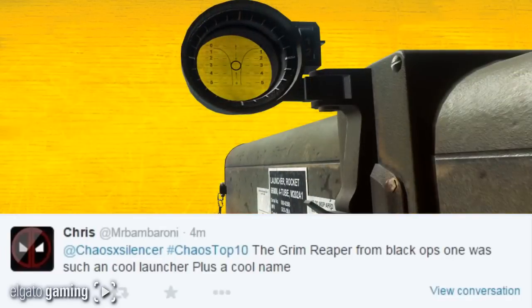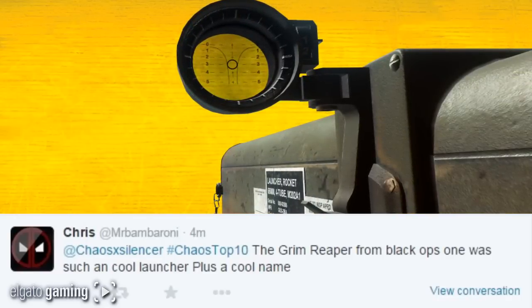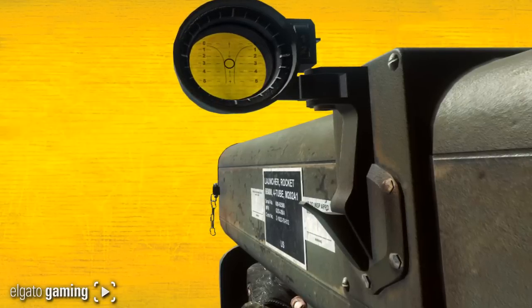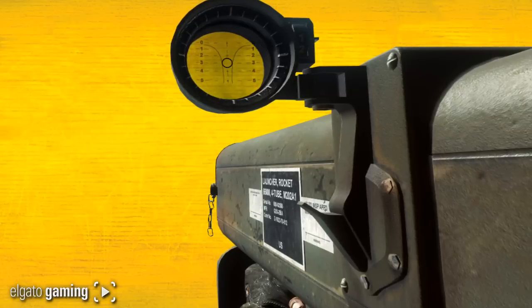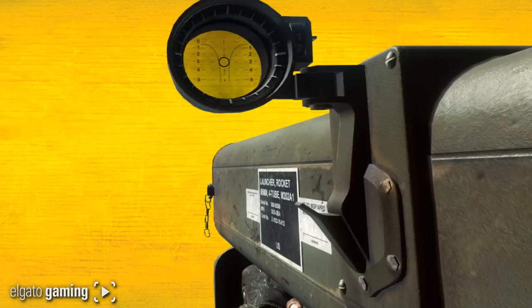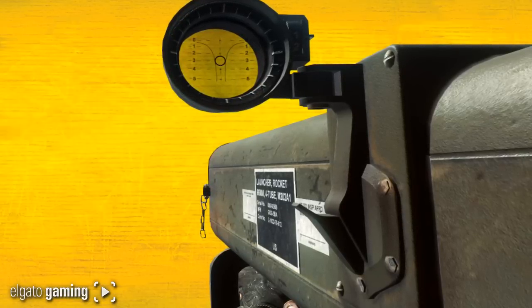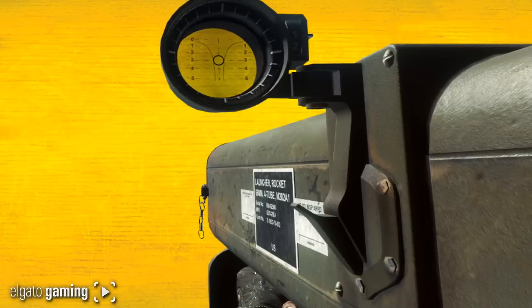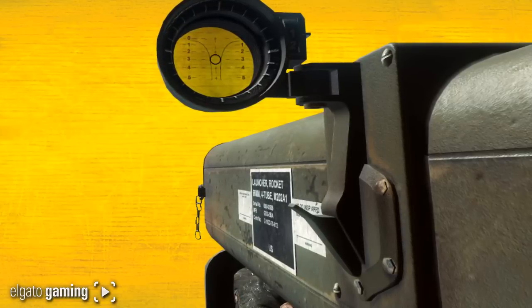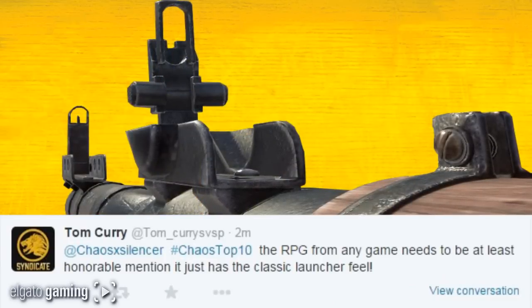Coming in at number 2, from Mr. Bam Barone — best Twitter name so far. This would have been number one if it were up to me: the Grim Reaper from Black Ops 1. Such a cool launcher with a cool name — coolest name besides the Panzerschreck in CoD history. You literally felt like the Terminator with this big thing mounted on your shoulder. It was beyond nasty when it came to getting kills and unleashing mayhem.